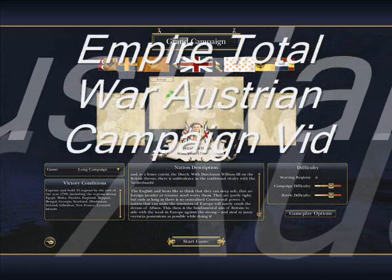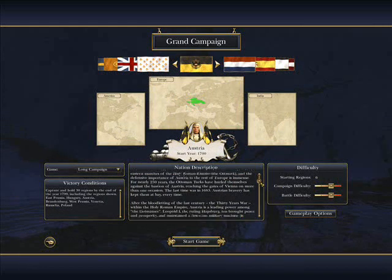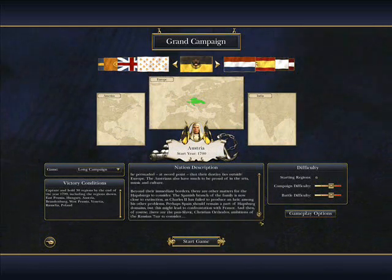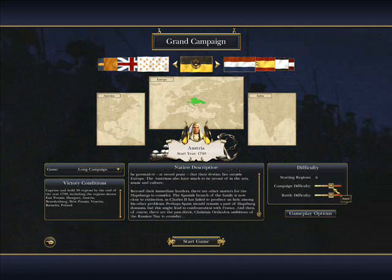Hello again YouTube, this is Pure230688 aka BW Angelos, and today I'll be bringing you a single player campaign video tutorial. I had a request to play a campaign, and here we are. I was requested to play as Sweden, but Sweden is far too easy, so I decided to play as Austria, which has the weakest units. You can see it's being played on hard, long campaign — let's get it started.